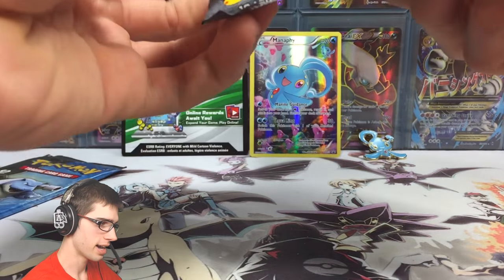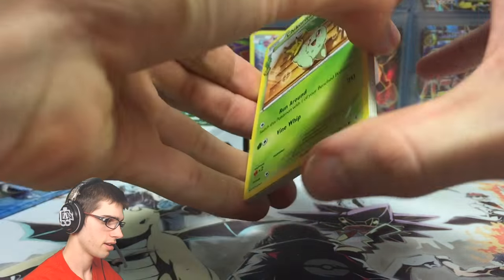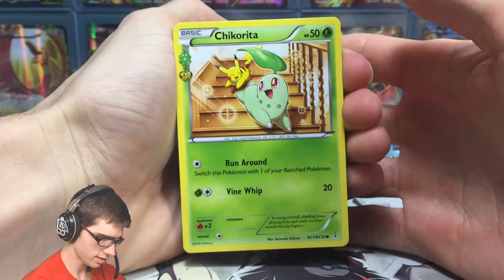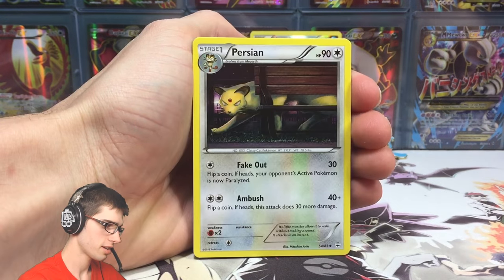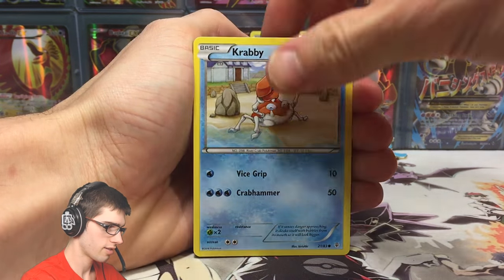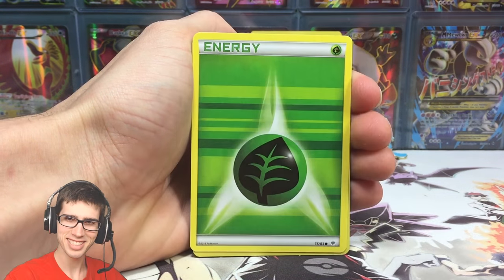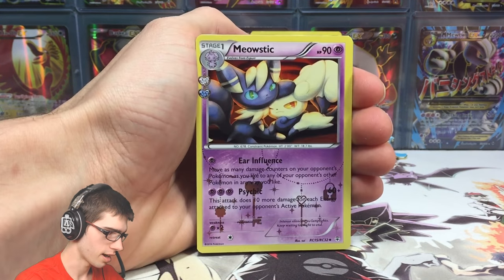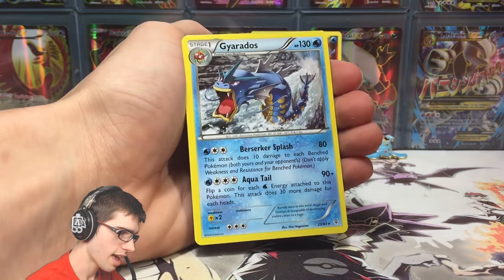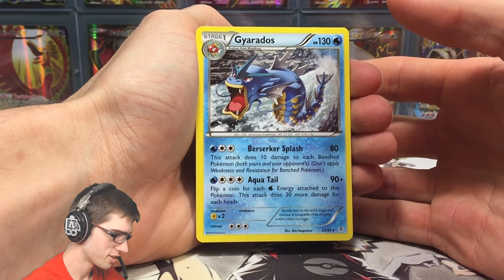So we get the Pikachu pack. Let's just go three to the front and see if we can get something nice today. So we've got a Chikorita, Energy Switch, a Persian, Ghastly, Krabby, Machop, Grass Energy, a Reverse Clefairy, a Meowstic from the Radiant Collection, and a Gyarados regular rare. Nothing too special there.